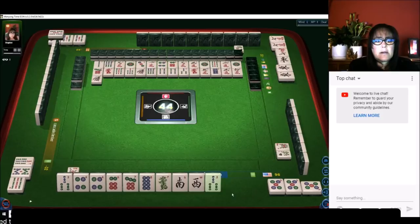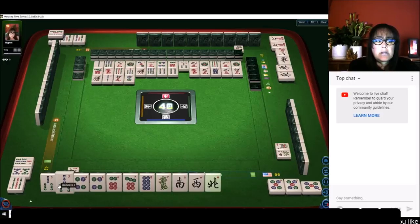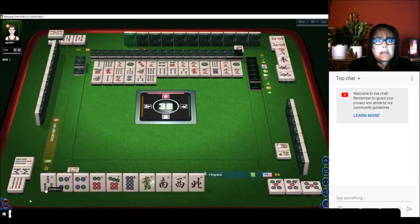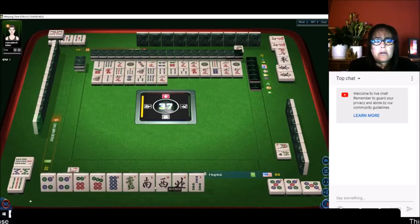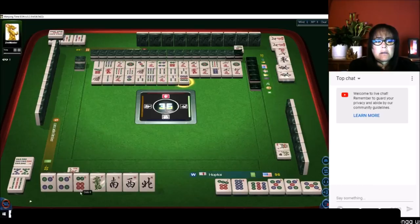We do have a pair of three bams — potentially we could pong that and go for all pong. But all pong is going to require two more pairs and we don't have that. We're going to sacrifice the three bamboos — there's already one out anyway. Now there are none of these honors out. Let's chow. We can pong the four. We need to pair up these honors.